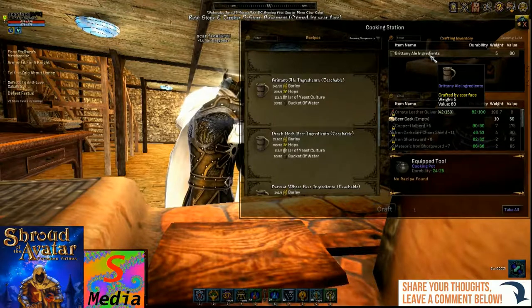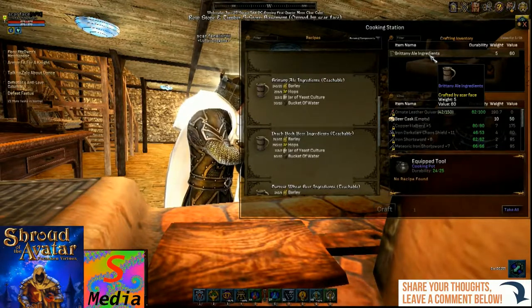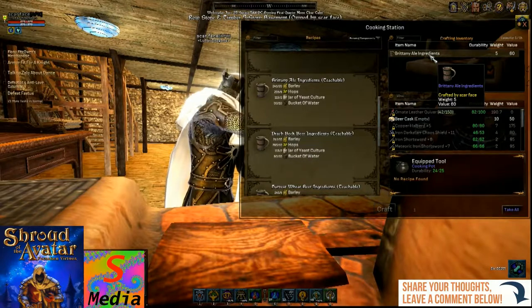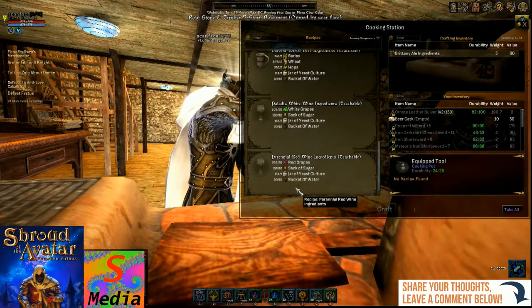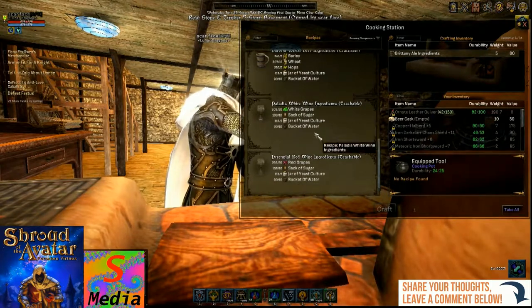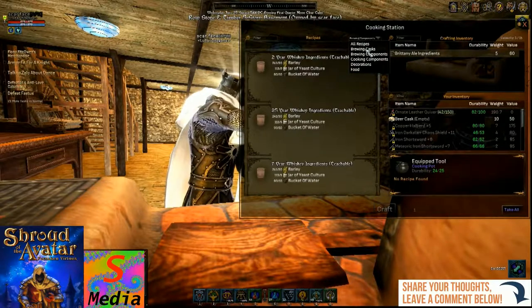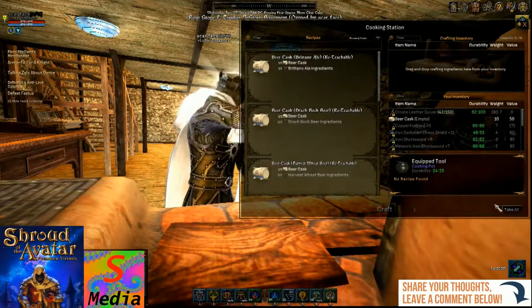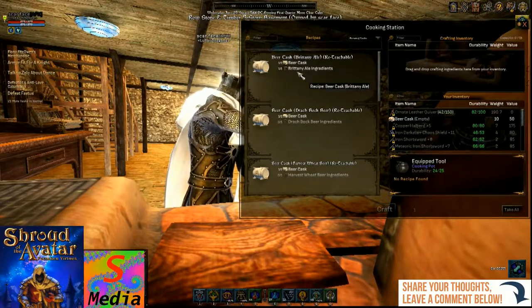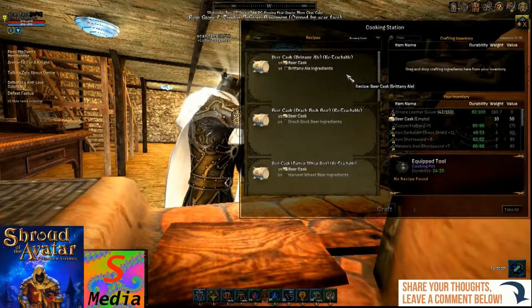Now once you've got your ingredients together for whatever type of alcohol you're doing — whether it's the spirit, whisky, or wine — they will come out with their own named ingredients. You will need to cask them. So if you use the drop down menu and click on craft casks, you can see the top one for me is already available.